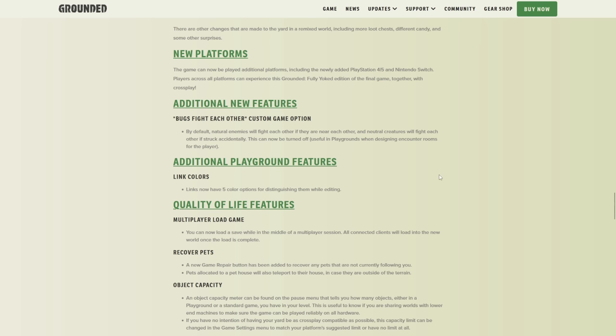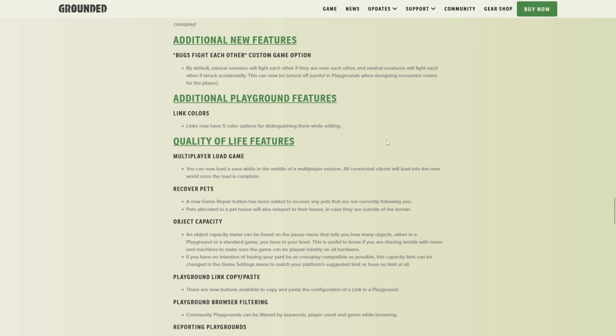New platforms — obviously we know it's coming to PlayStation 4 and 5 and Nintendo Switch today, available right now. Additional new features: bugs fight each other custom game option. By default, natural enemies will fight each other if near each other, and neutral creatures will fight each other if struck accidentally — this can now be turned off. I remember getting stink bugs to kill bombardier beetles before I was geared up, or having a ladybug go in and fight. That's definitely a cool feature, and customization is always nice.